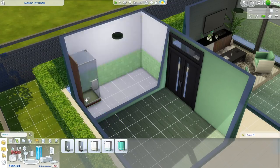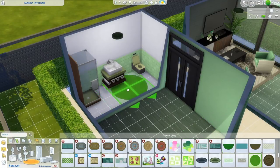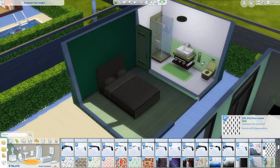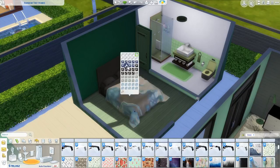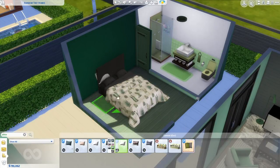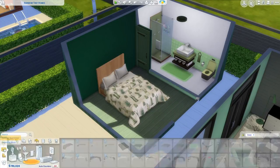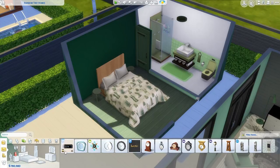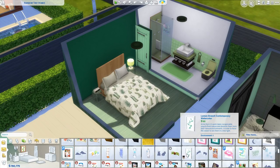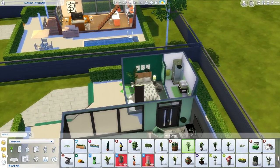The bathroom is pretty simple — just a shower, a sink, and a toilet like the previous builds. Green isn't one of my favorite colors but I really love how the bedroom came together. I added a black bed (which I later changed to a tan wood color), a cute plant duvet cover with white pillows, green nightstands, an alarm clock, and a lamp. Above the bed I put plant artwork, a green lit mirror on the opposite wall, and a palm plant in the corner.